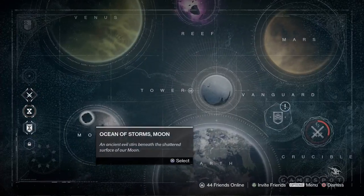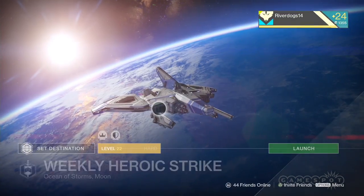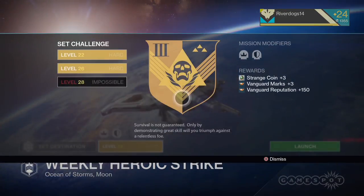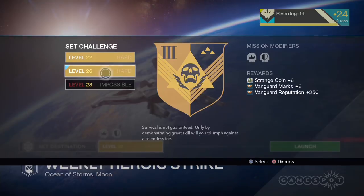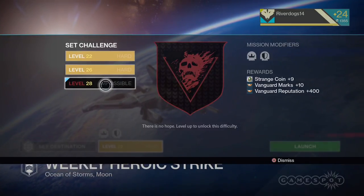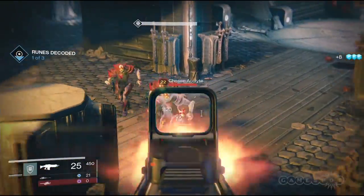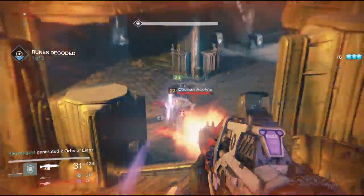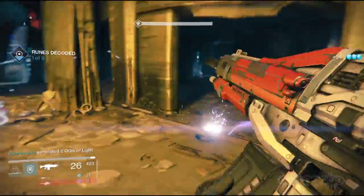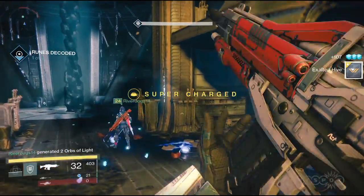If you want a sure thing from this Xur fella, you'll need strange coins. The best place to grab those is the weekly strike, providing you've got the light gear to take it on. The higher level you are, the more difficulty tiers you can run it on, and the more coins you can reap. But the weekly strike is more of a mid-20s kind of thing, so once you hit that level 20 threshold, make your reputation decision about faction versus vanguard and crucible, then rock those bounties, boost that rep, and buy your way to higher and higher levels.